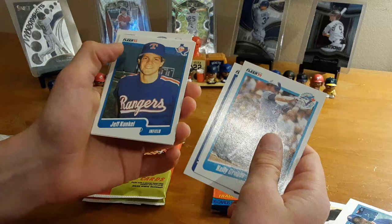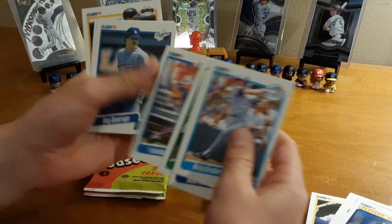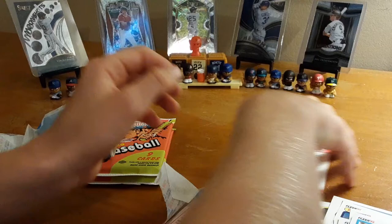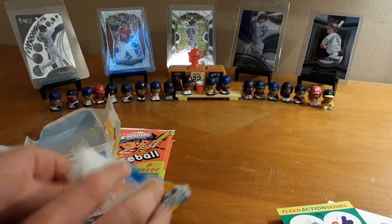Now I'm just going to go through these pretty fast. Mike Fetters, Jeff Knuckle. Ooh, Player of the Decade — Jose Canseco, that's a nice card right there. Jim Corsi, Tim Wallach, Ray Searge, Mitch Webster, Kurt Manwarning. For the stickers, we have Dodgers, Expos, Mets, Phillies — we got the four mini stickers this time.